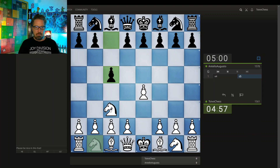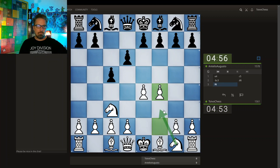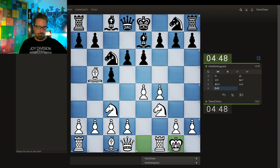We have a Sicilian. Love playing the Grand Prix attack against the Sicilian. Looks like this right here. I always find it most annoying when my opponent tries to open up the center right away. I have this Bishop coming here — drop the Bishop back.